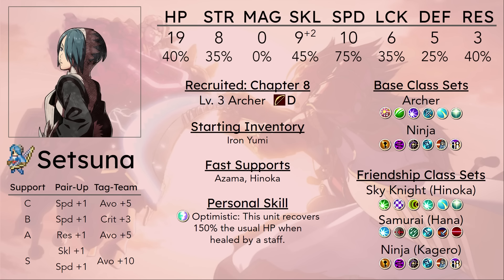Setsuna joins as a level 3 Archer in Chapter 8. Units that are bow-locked in Birthright already naturally struggle because of Reina, mostly, because Reina just kind of steals the show with bow usage.